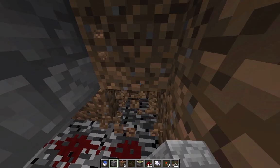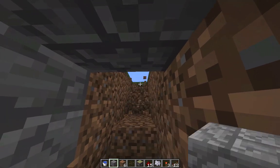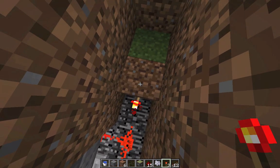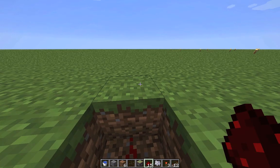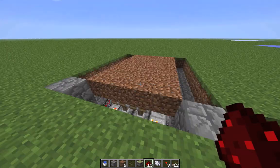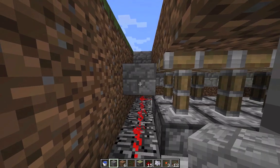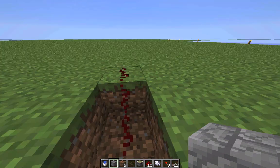Then I'm laying out the redstone. First of all, place the redstone torch — the switch of the signal needs to be inverted. Then put redstone all the way up. And better close this off, because there's going to be a water source on the right and you don't want it to wash away all your redstone.